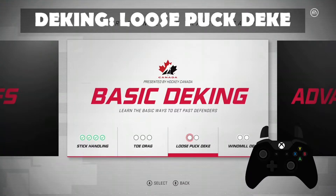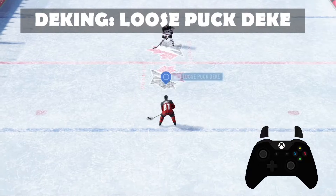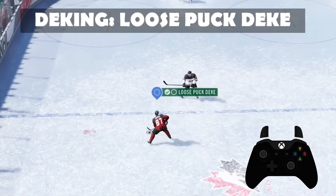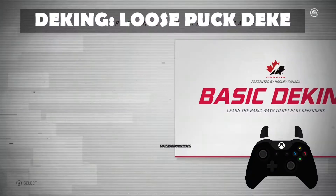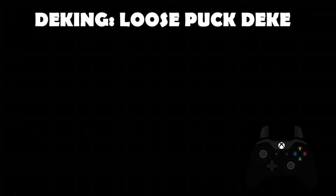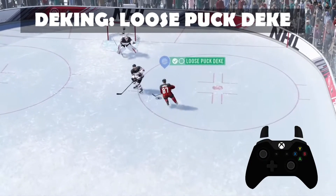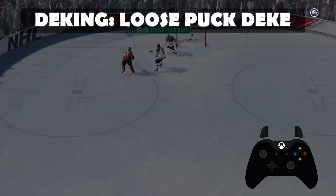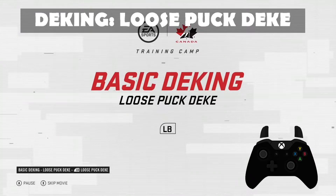We're going to look at Loose Puck Deke. So I just sidestep to the direction? It has been a minute since I've played NHL. So I get to a certain distance, I literally just press left bumper, and I kind of sweep it around the guy, and then I can score. And I guess it's called Loose Puck Deke because you're kind of throwing the puck away and skating around the player.